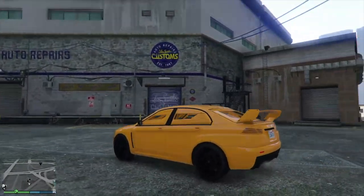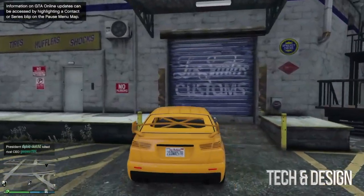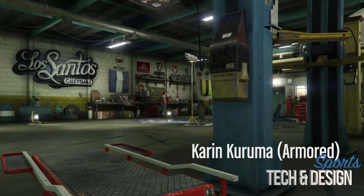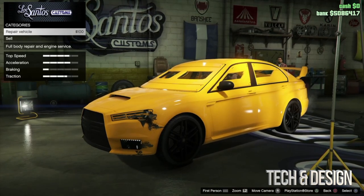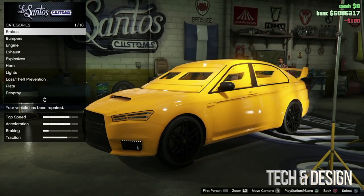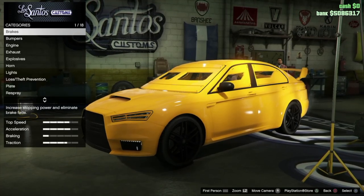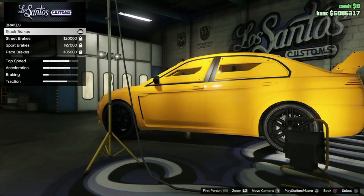Right here you guys can see the garage Los Santos Customs, and this is where you customize your car. We're gonna go right in and do anything we would want. Before we do anything, we do have to repair the car, so it's best if you get here without doing any damage like I did, and then you can customize anything you like.